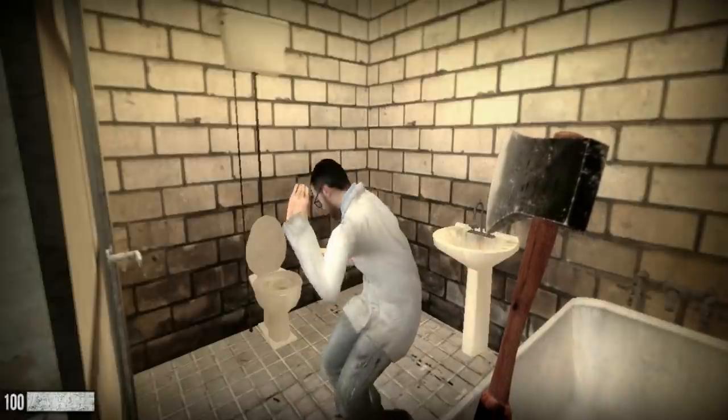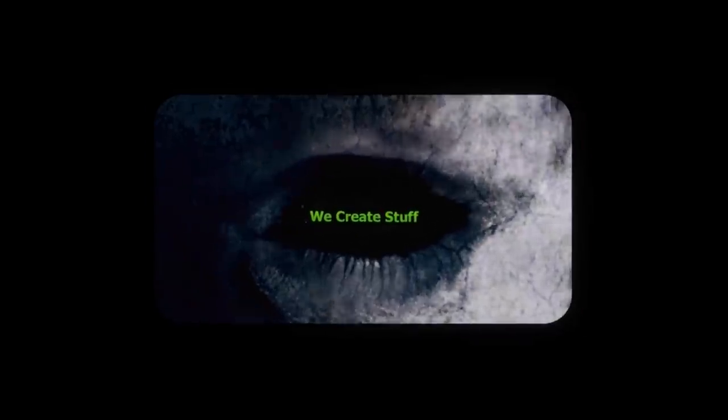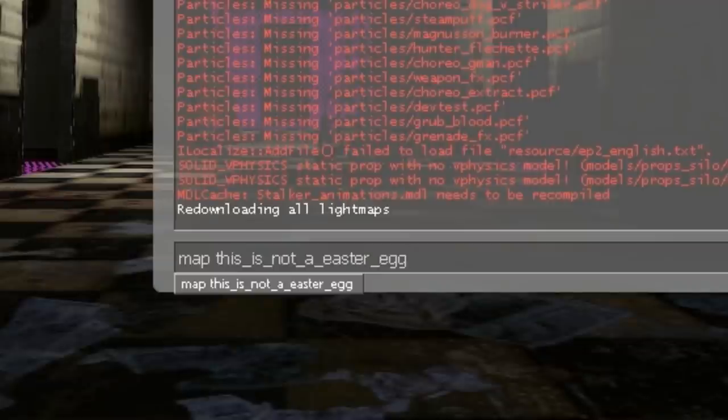But that's not the only crazy thing found in this game. In earlier versions, the developers tucked away a secret music video found by punching the map command "this is not an easter egg" into the console commands, which treats you to a tribute to Amazing Horse.